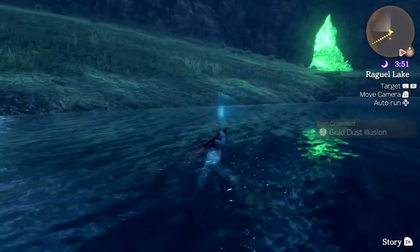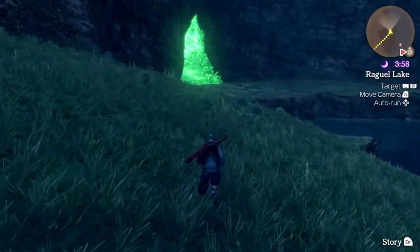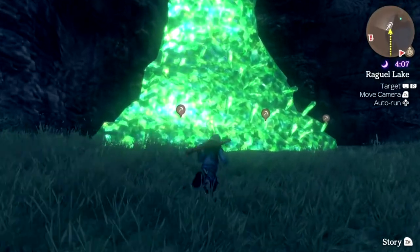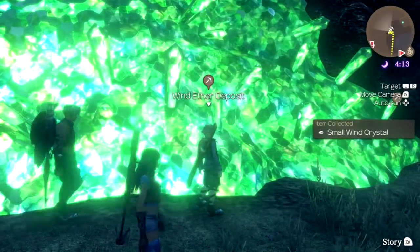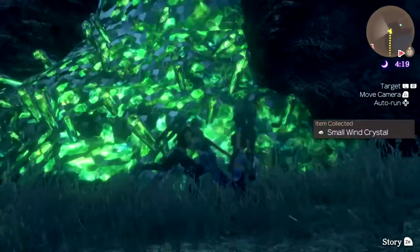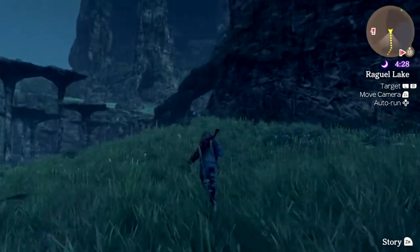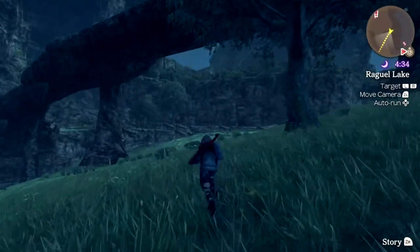I want to go to this ether deposit too — Gold Dust Delusion, holy shit. I just don't want to fight them. I know you have to fight ether-based monsters to get an achievement — you have to defeat a lot of them, which is really going to suck. It could be tedious. It has three places you can draw from it. We don't have wind crystals but I believe wind crystals are good for agility gems. Even when it's completely depleted for the time being it still looks pretty — just not as shiny.